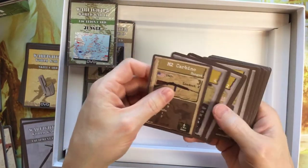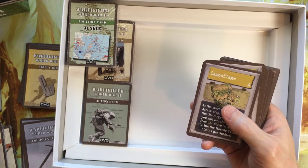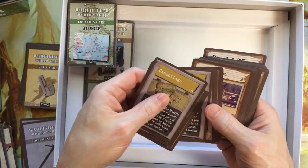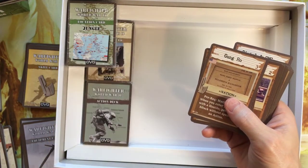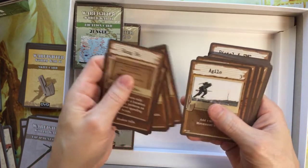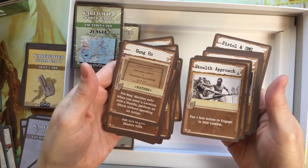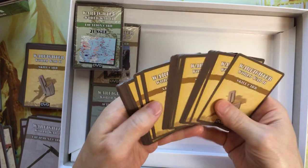And then more skills. Looks like United States weapon — a carbine. All the rest of these are skills: camouflage, entrenching tool. I'm not sure how much overlap we have here. These are equipment, obviously. And these are skills: Corpsman, Gunhole, Agile — add one to your movement value. Pretty standard. Stealth Approach — cool graphic.